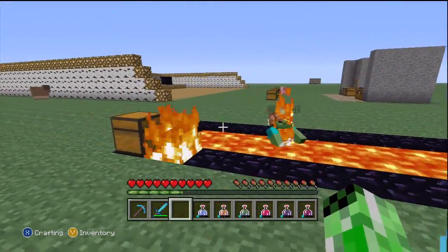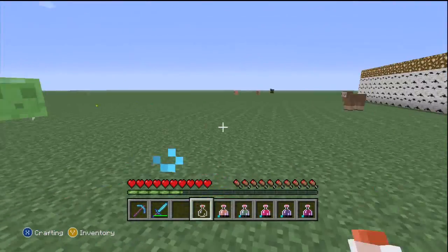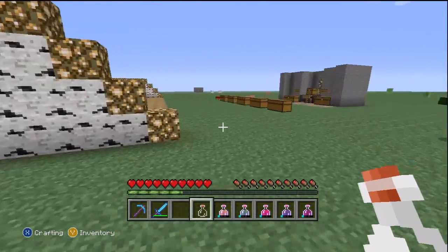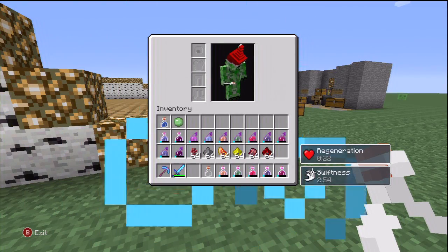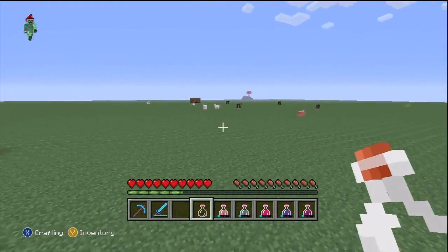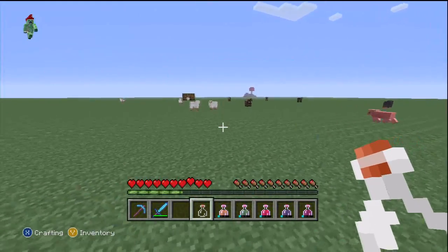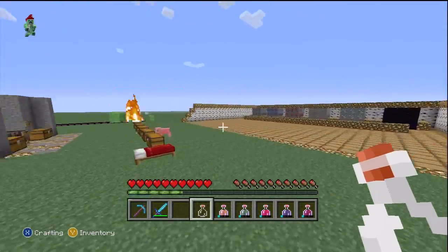Especially if you have full hunger, you'll heal faster, and they also have a time limit. We already did Potion of Fire Resistance, so we've got the Potion of Swiftness. You're able to see a little bit farther, pretty much sprint for a longer time, and if you press Y you can see the time limit of the potion. You see farther, you jump farther — pretty useful.